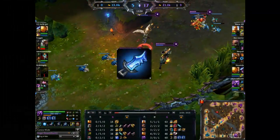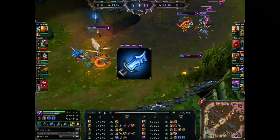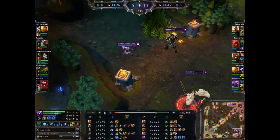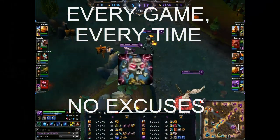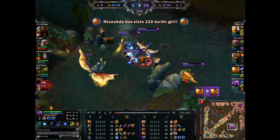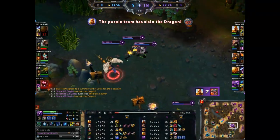After you pick up your Doran's Rings, pick up Kage's Lucky Pick specifically because it has the gold per 10. You want to start that rather than Blasting Wand — yes, Blasting Wand gives you AP, but Kage's Lucky Pick will get you Deathfire Grasp faster. After Kage's Lucky Pick, you finish Deathfire Grasp. All game, every game, every time, every situation — Deathfire Grasp. There's no situation where you're playing Veigar and you don't pick up Deathfire Grasp. It's the best item you could ever possibly pick up on Veigar because it's an important part of his combo.